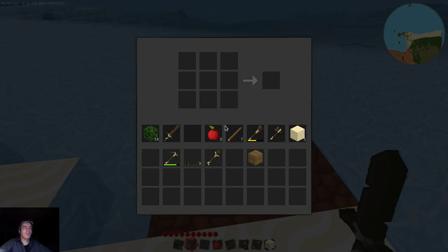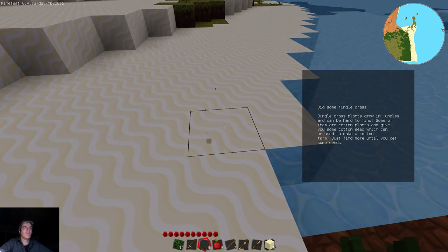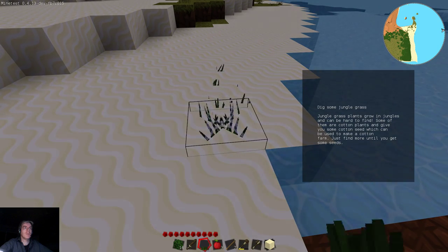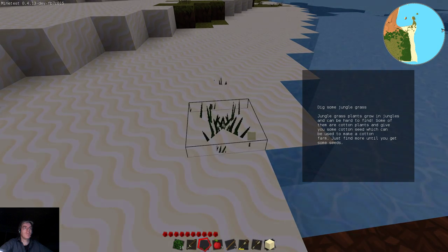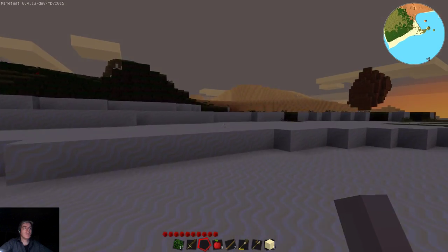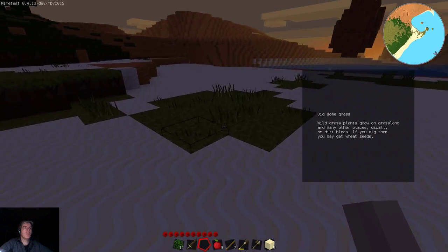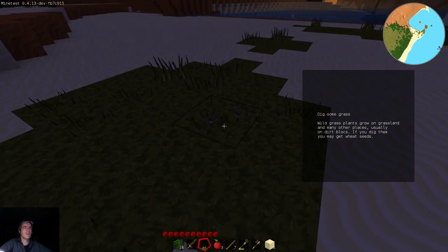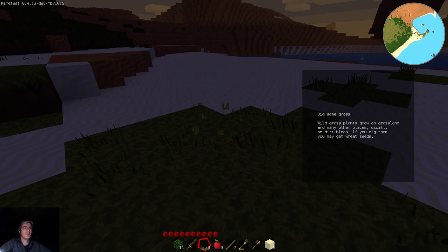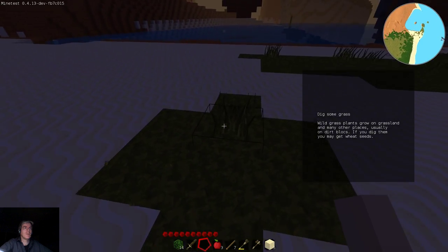Now we need to get some seeds. I'm going to have to go in and cheat a little bit by placing these and digging them up. That should give me seeds — nope, did not give me any seeds. Well, that's frustrating. Dig some grass — I'm working on it. I don't want dry grass.